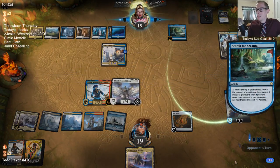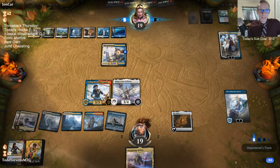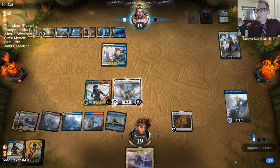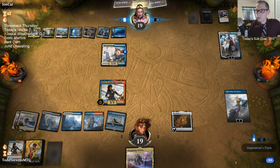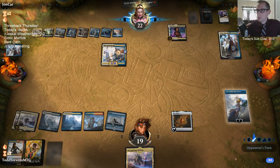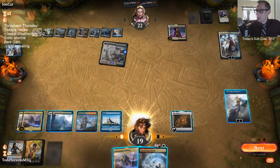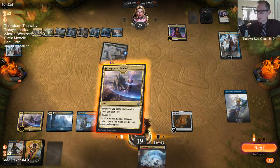I wanted to check to see if Mox Amber would add green mana — I didn't think it would, and I would have been shocked if it did. With two islands in play as far as Mu Yanling's ultimate is concerned, that was a really good quality turn for our opponent.